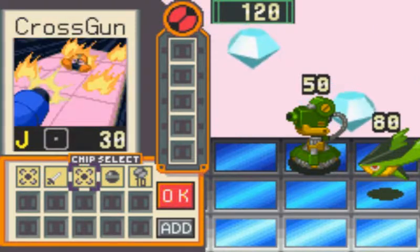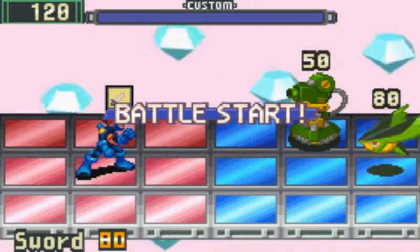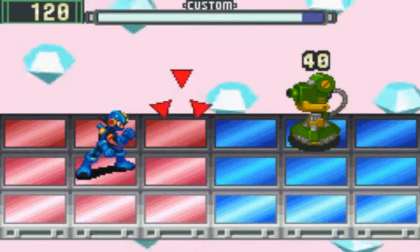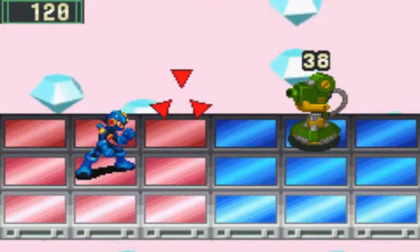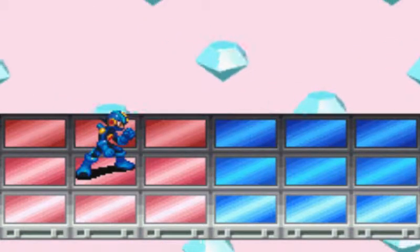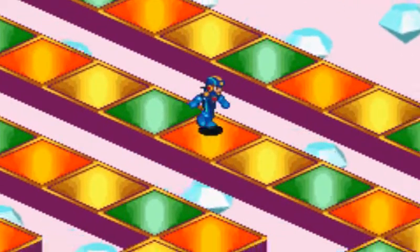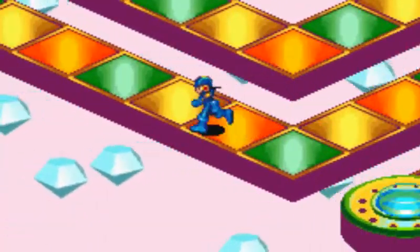Oh, one of these gliding guys. These gliding guys are pretty weak against the sword though, so I'm just going to — there we go. Okay, now we'll just use minibomb, I guess. And there we go! That was beautiful! 150. Those glider enemies have a lot of HP, but they're very vulnerable to the sword because they do come in and attack.